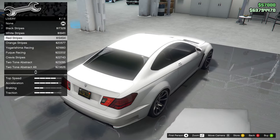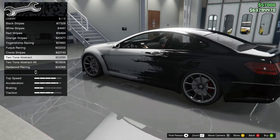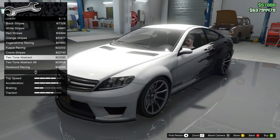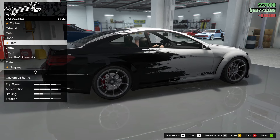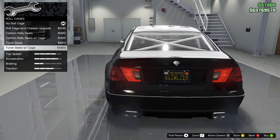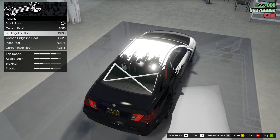Let's have a look at the liveries. I can get the black stripes Schwarzer down the side — very clean. Red stripes, very clean. Orange stripes. Yoshima Racing. All of these other ones are just race liveries, which is a little bit disappointing — although that does look very cool, I can't even lie. I usually don't like to go for race liveries, but that is actually really cool. It's kind of speaking to me — you know what, why not? I never go for liveries like this.